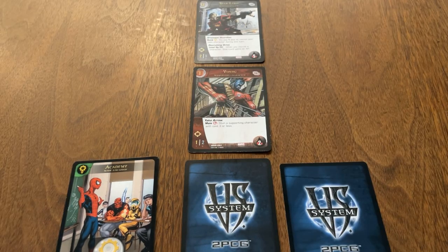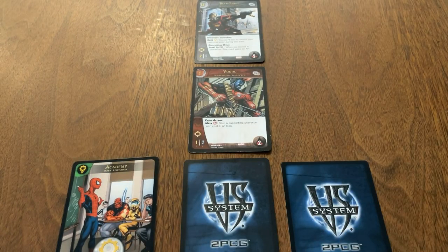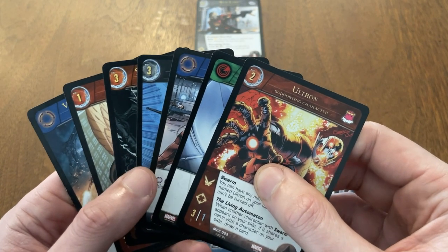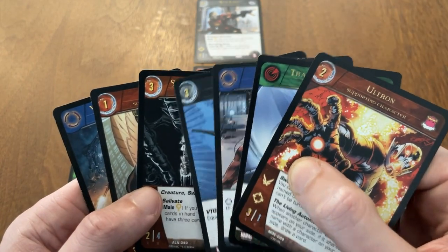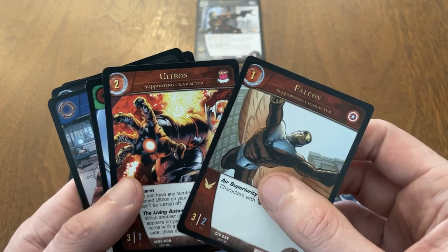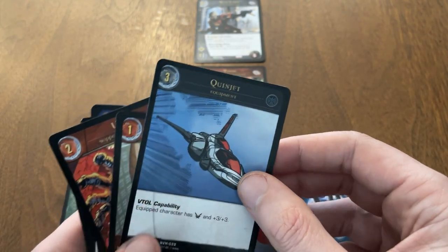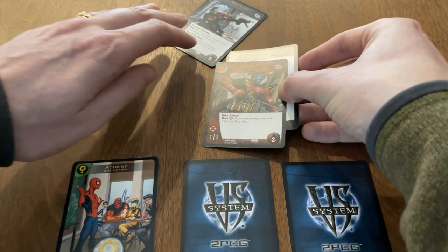Next is the recruit step. Count up the number of resources in your third row — that's how many recruit points you have to spend this turn. You spend these points to recruit supporting characters from your hand. Each turn, as your resources grow, you get more recruit points, and the more recruit points you have, the bigger the characters you can bring out. With three recruit points, you can recruit a character of cost three, or two or more characters whose total cost is three or less. You can also recruit equipment in the same way — equipment cards equip to characters to give them access to additional powers and attack and defense boosts, and equipped characters keep these boosts until they're stunned.